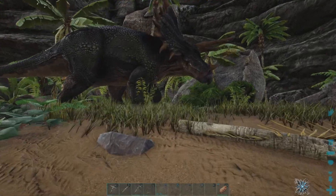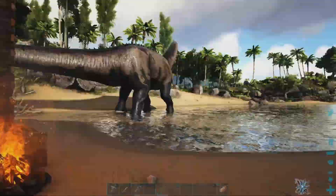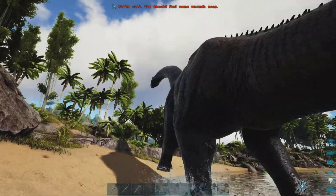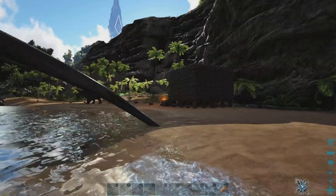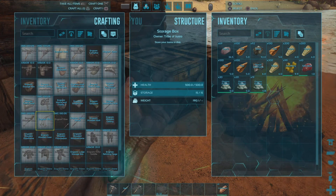Looks reddish — okay, it is red. A level 16 trike. What level are you? I can't even see a level here. Level 64 brontosaurus. What do I need to make a bola? I can make one.